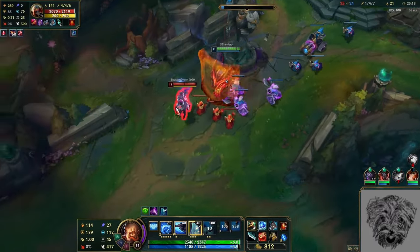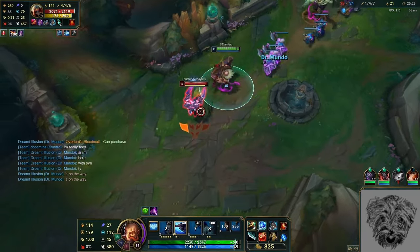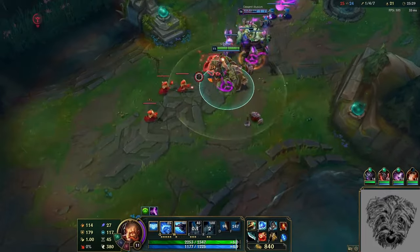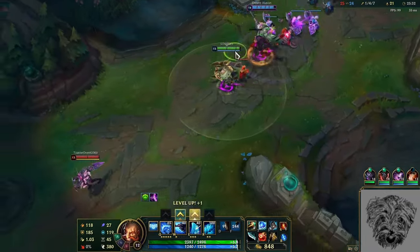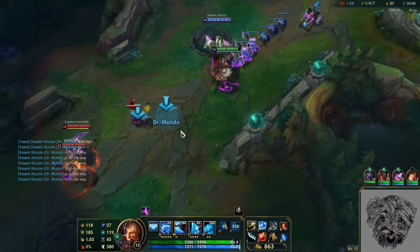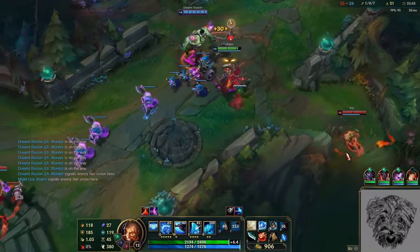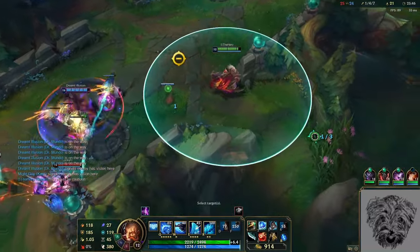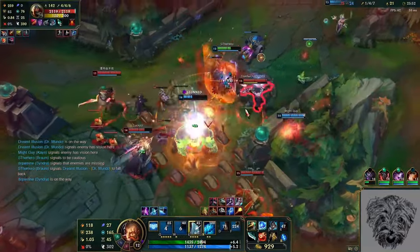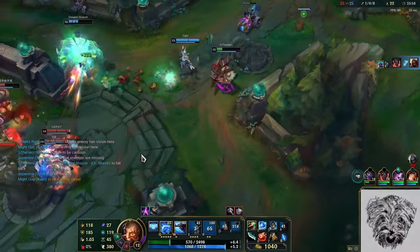But is it really worth going through all this hassle for a rune when you can just take a different one? Well, it depends. 10 stacks is like having the stats of both Absolute Focus and Transcendence at the same time, while also not having a level requirement. Being able to reach five stacks after your first buy can also help swing your lane quite a bit, especially on AD champions. The problem is that if you can't reach 10 stacks, mathematically this rune is just undertuned. And in cases where you have to compromise your build, it just may not be worth taking — there are a lot of other runes that offer similar rewards without compromise.